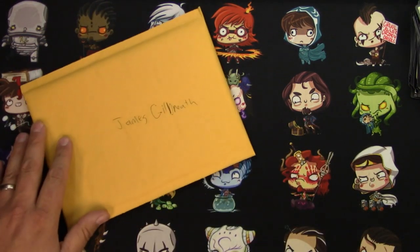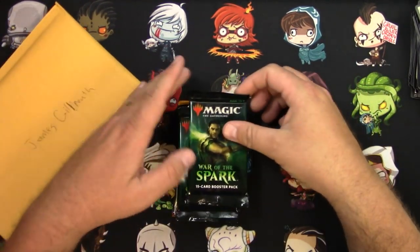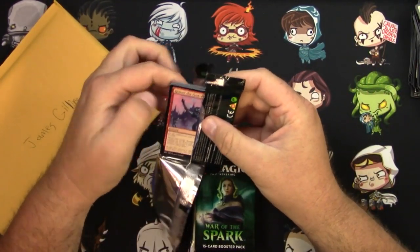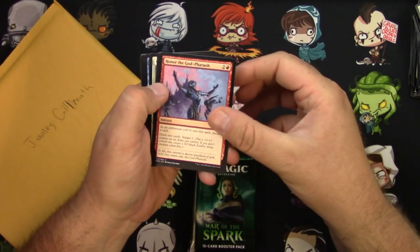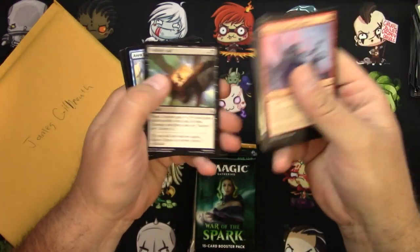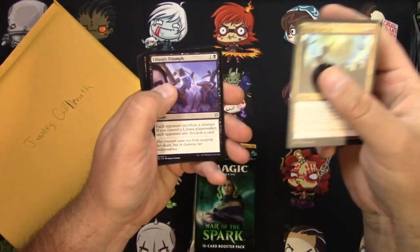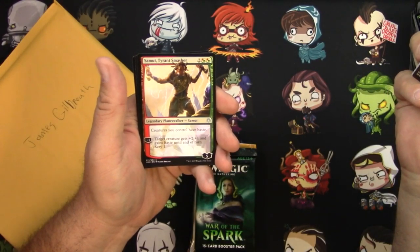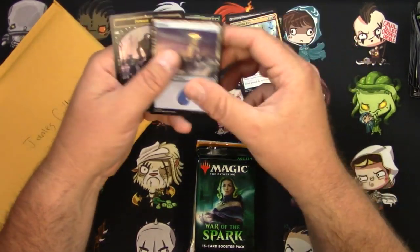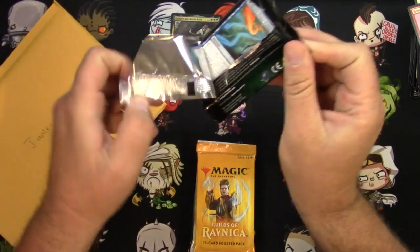Last but not least, we've got James Gilbreath with his stack here. I hope you can do just as good as Llanowar Shelves — that was a great stack. War of the Spark commons: Invade the City, Liliana's Triumph, Samut the Tyrant, Smasher, and Storrev the Devkarin Lich. That's not quite as good — come on.